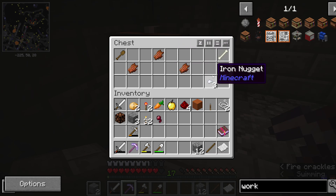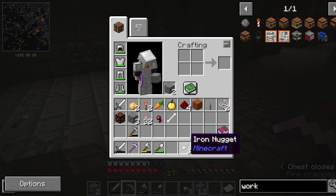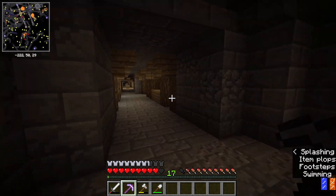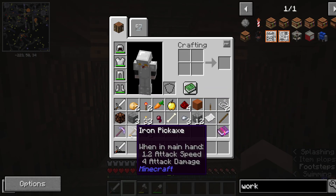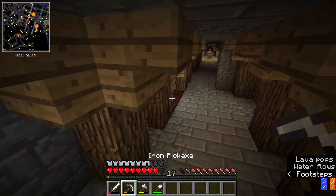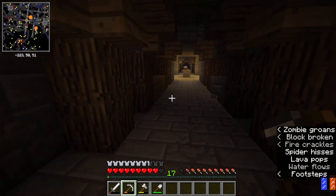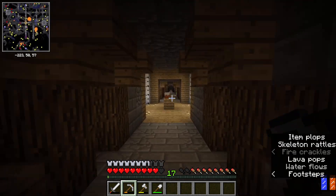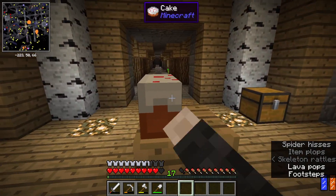I haven't diddled around on Minecraft survival too much. Normally it's just either creative or survival with a buddy. So there's still a lot I don't know — like basic stuff like silk touch can't pick up a spawner, because that would be overpowered.